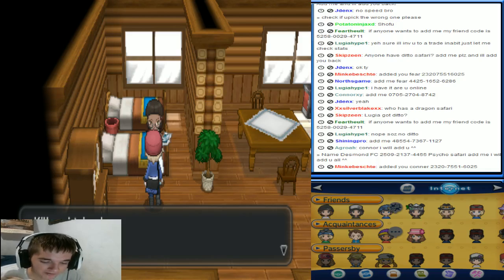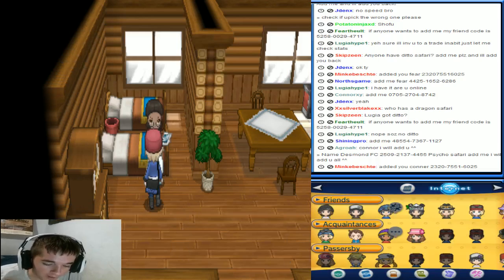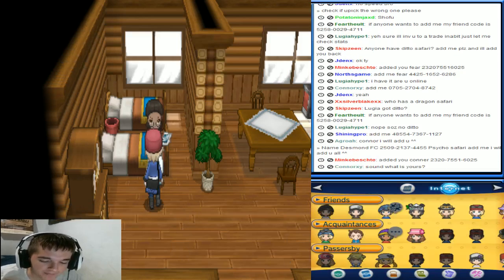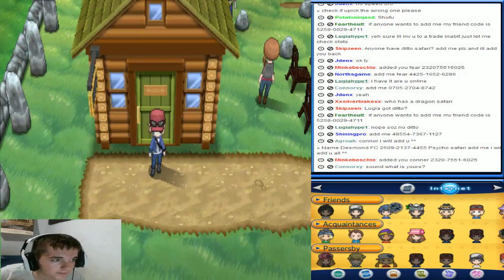The reason why you're gonna need an Everstone is because if you put an Everstone on a Pokemon, it will hold that nature and pass that nature on to its offspring, which is really good. That's why I'm gonna be having an Adamant Scyther. So yeah, thanks for watching and peace.